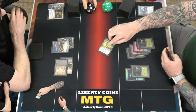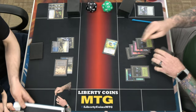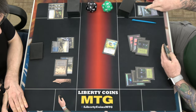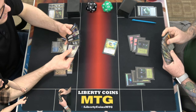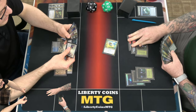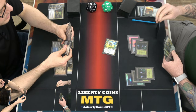Combat. I guess I should get this out, huh? No. Let's go to Thirst for Discovery. Discard innkeeper.